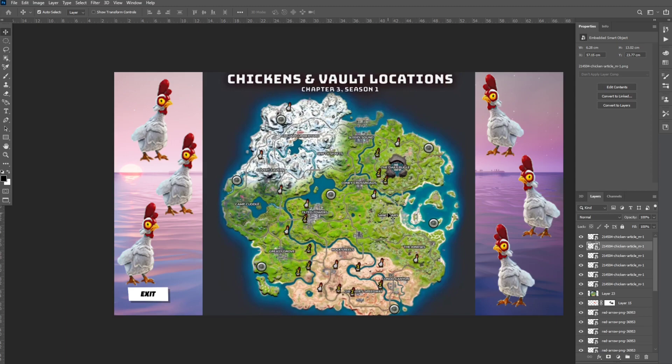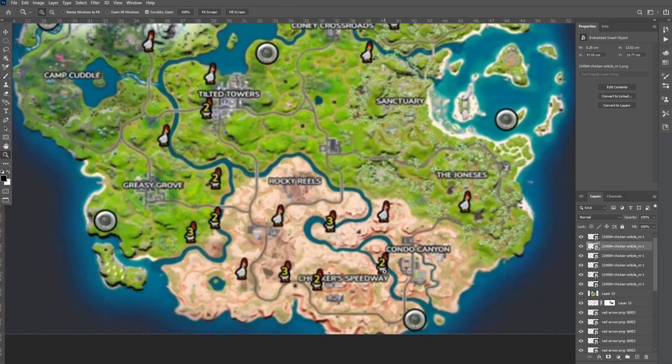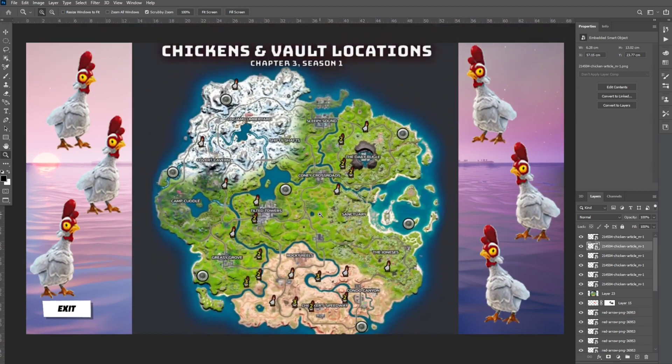These are the spawn locations right here on the map. Personally, I always go to the desert biome at Chunker Speedway because it has one of the most spawn locations — about 13 chickens spawn right there. That's my personal preference, of course.